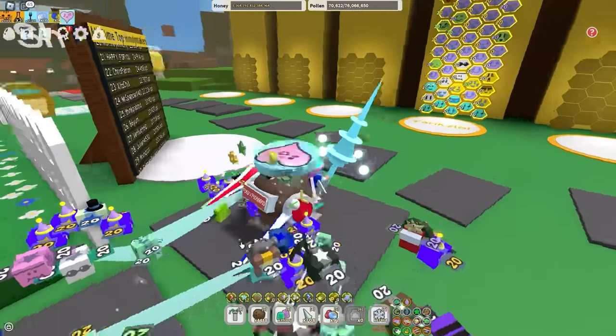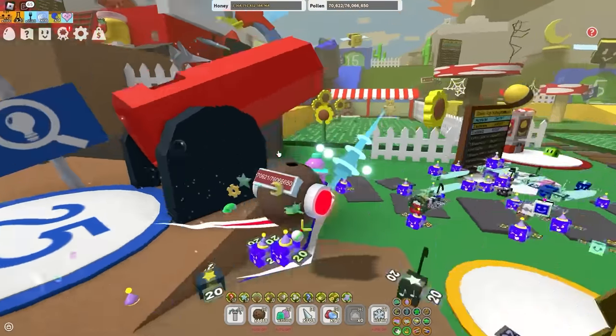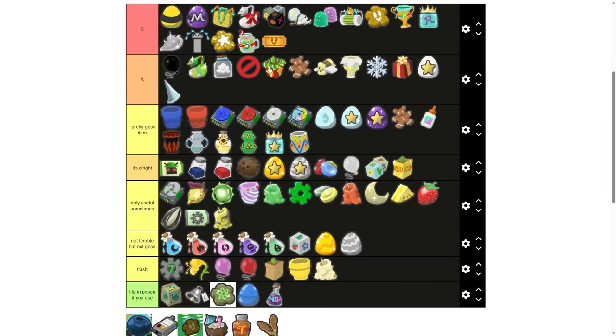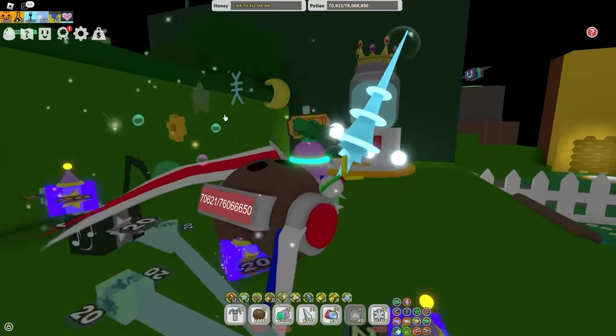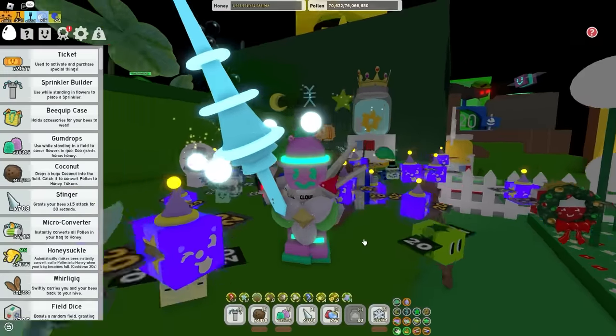The ticket planner is very cool if you're early game, because it's pretty simple tickets that you can get for free. You can probably get like 20 tickets per planner and it only takes 2 hours to grow. Tickets — S tier. Tickets are like gold in real life. God's currency. You can buy anything with tickets, except your sanity back after spending 13,000 tickets on star treats, which I did by the way.